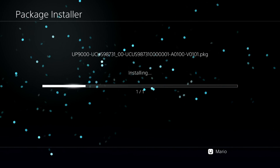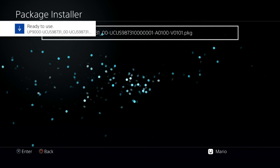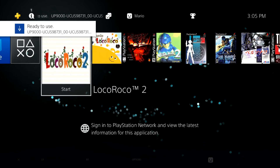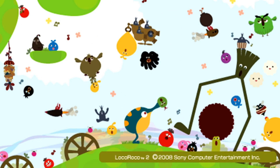With all that done, it should say it's ready to use. If we press the PlayStation button, check it out — it doesn't look the best, but we at least have our LocoRoco 2, or whatever PSP game you chose, installed. Let's fire this up and see how it works.